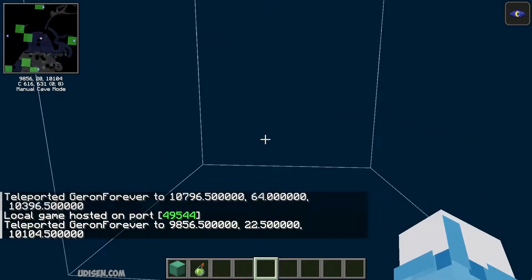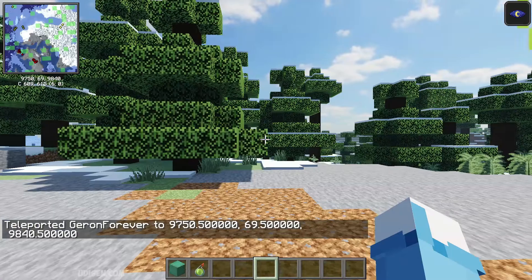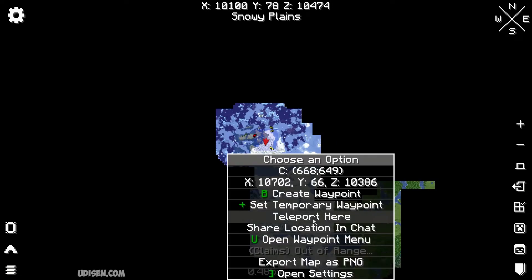Maybe it will work for you. As you can see, teleportation works for me perfectly. If you want to teleport to the surface, always activate the surface view first and only after that use teleport.